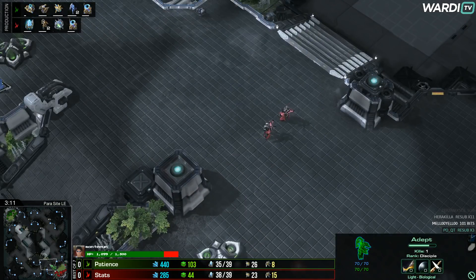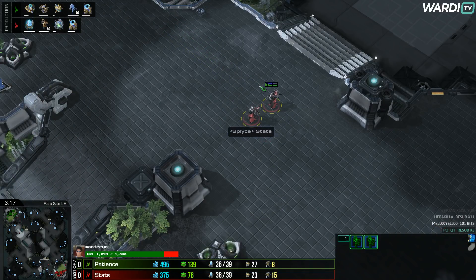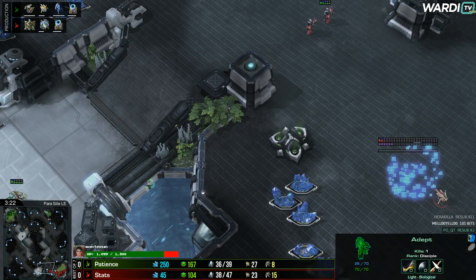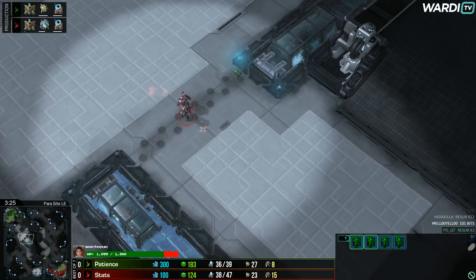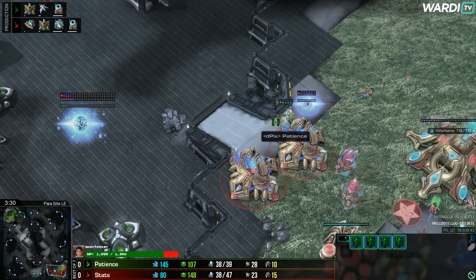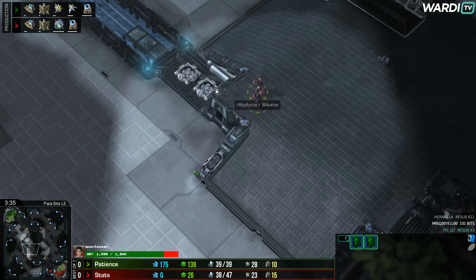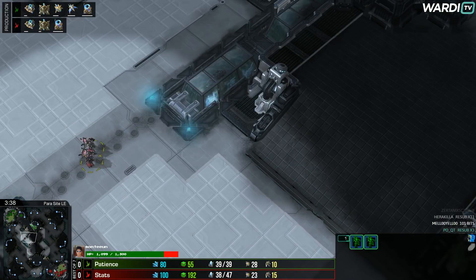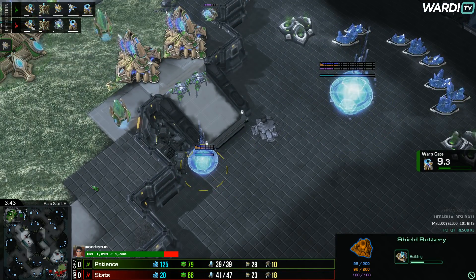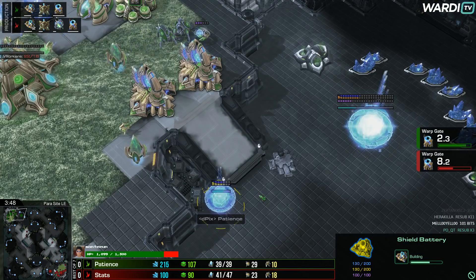Patience is moving across the map with a single Adept but runs into Stats' two Adepts at the front and will just cancel the Shade and back away. It means Stats doesn't have these two Adepts across the map just yet either. As two more Adepts come out, this is now six Adepts in total going across. Patience's Shield Battery drops down on the low ground to try to hold. Stats is looking pretty good as the Oracles begin to position themselves.